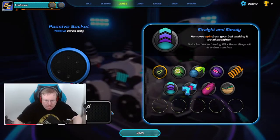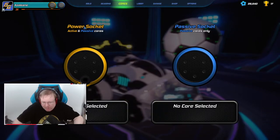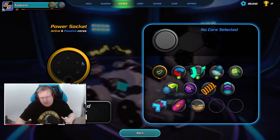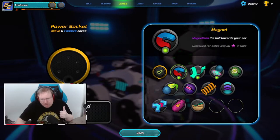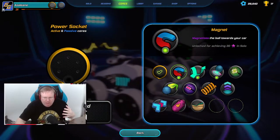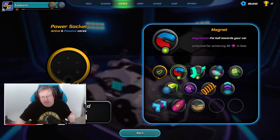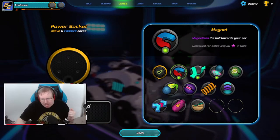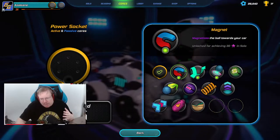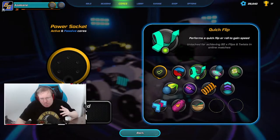There are two different types of power cores: active ones and passive ones. There are currently three active ones. First, we have Magnet - it magnetizes the ball towards your car, it pulls the ball towards you. It's a very useful one used in high elo games by experienced players a lot, and you unlock it by getting 30 stars in solos.